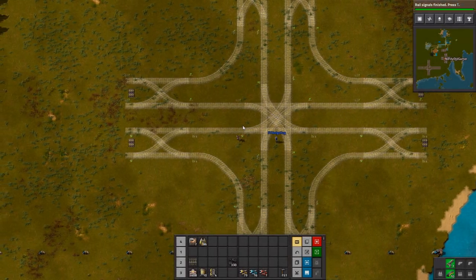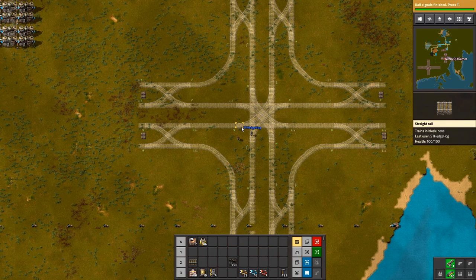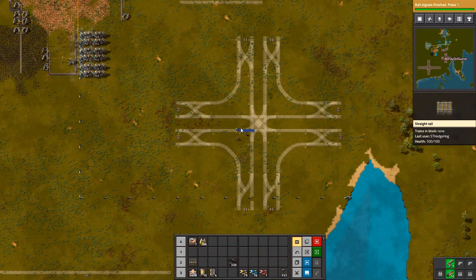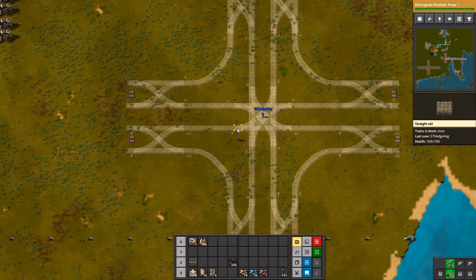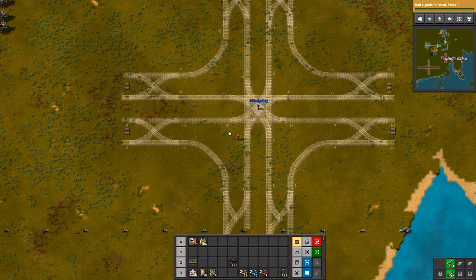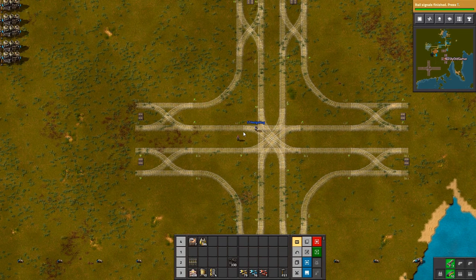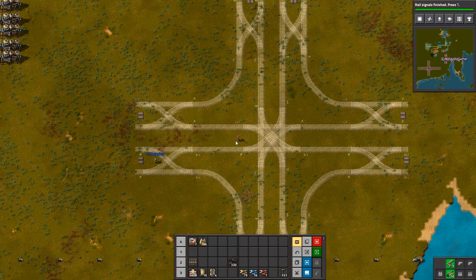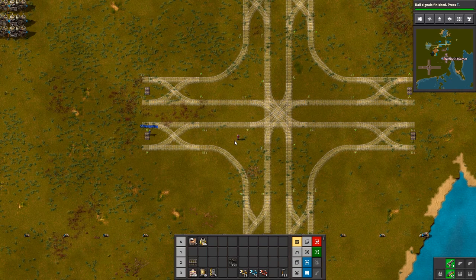Welcome back to Factorio folks, joined as always by St. Hedgehog. We are standing in weird stuff — we're trying to summon the train kraken. Essentially, we want to have two lines for our train: instead of having just one line in and one line out, we're going to have two in and two out, represented here by these conveyor belts.